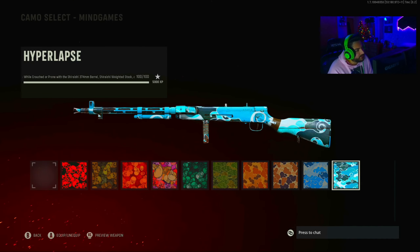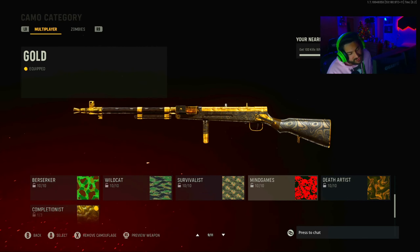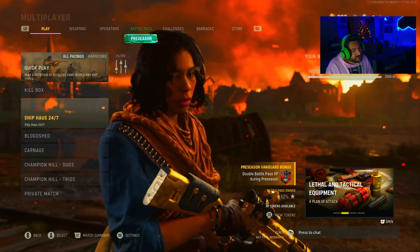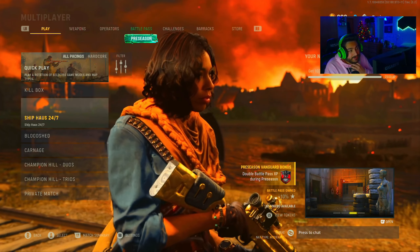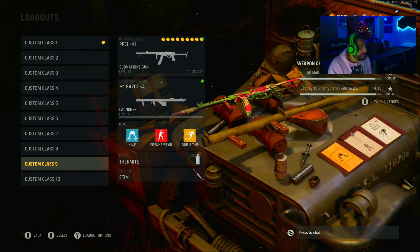Get kills crouched or prone with these three attachments, hip fire kills while moving with these three attachments. Pretty much every challenge besides long shots can be done on Shipment. It seems like in the Ship House 24/7 playlist right now you either get Team Deathmatch on Das Haus or Domination on Shipment, and it's every other one — that's how it's been playing for me.